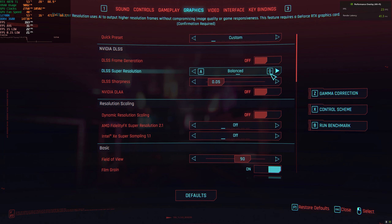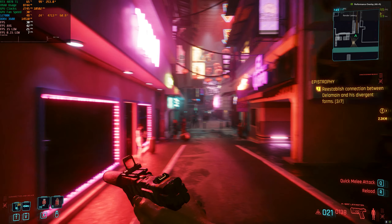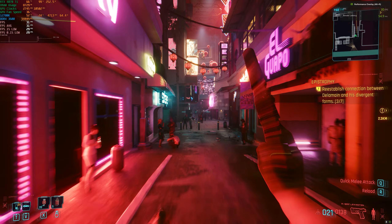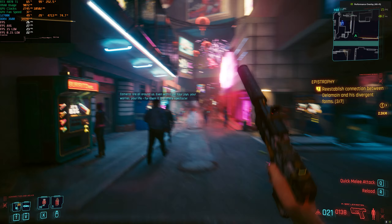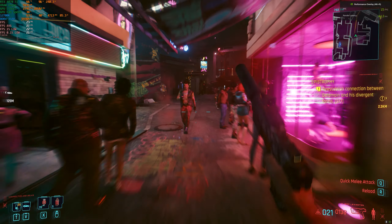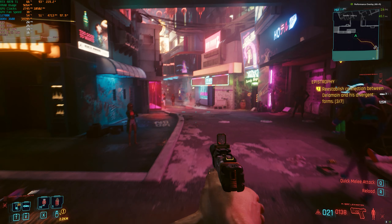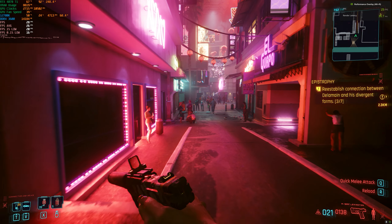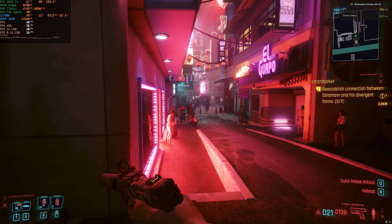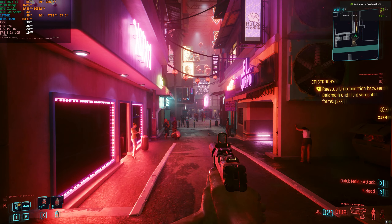Let's go down to DLSS performance — I'm looking for 30 frames per second. There we go, got 30 frames per second, though we definitely won't maintain that. We'll do one run then drop to ultra performance. We ended up at 25 frames per second, but at least the percentile lows are spaced more proportionately closer to each other.